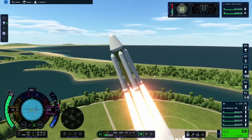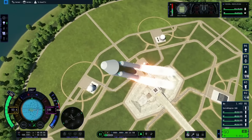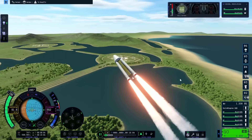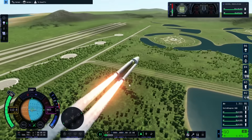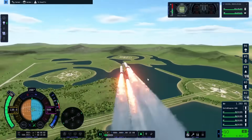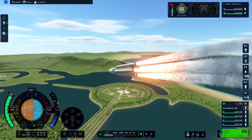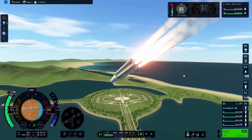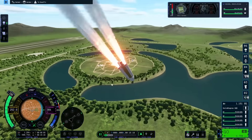I wasn't happy to see the bending, because I really thought the radial decouplers should have held everything together. I let the flight go on anyway to check out the Kerbal Space Center. Looking down I could see the launch pad below me, and looking around I could see all the other launch pads and facilities. One thing I really like about the new KSC is how much room there is to do some really nice plane flights around the area.